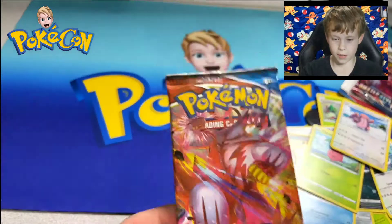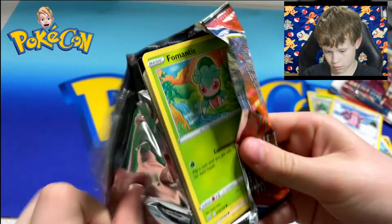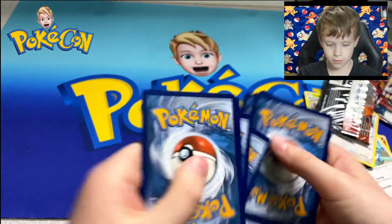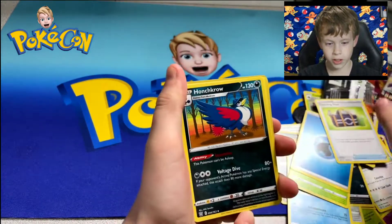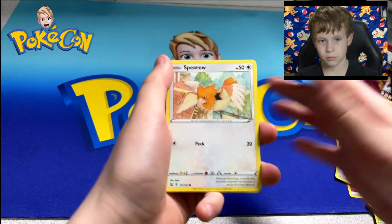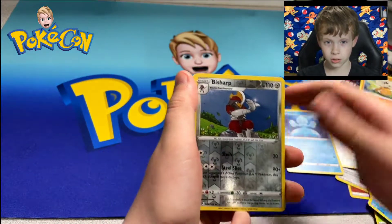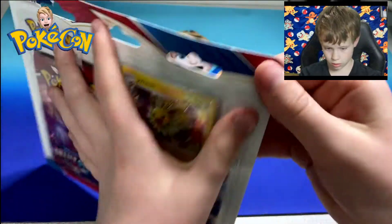Now for the last pack of Battle Styles. One, two, three, four. Camping gear, launch crew, Heatmor, Warmoth, Spearow, Zubat, Cubone — for this fly shark and victory bill. Now we're going to open the second box blister.